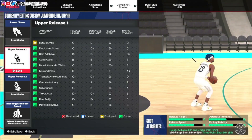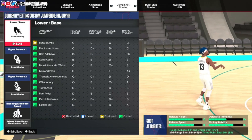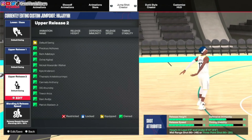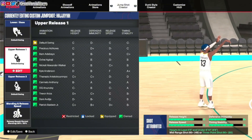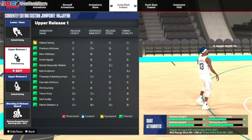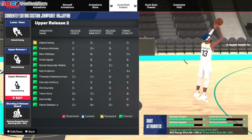In the jump shot creator you can select your upper release, your upper release 2, and then blend those two together along with your release speed and everything else. Then you have the lower base as well. So you can combine these and create your own perfect jump shot animation — really nice to have. So you've got your base animations, and then you've got the jump shot creator where you can make the shot how you want, which is very popular. But there are plenty of good set animations to choose from as well.